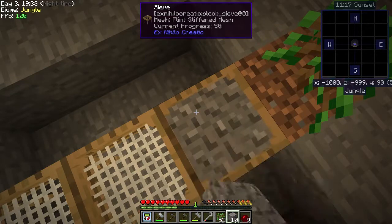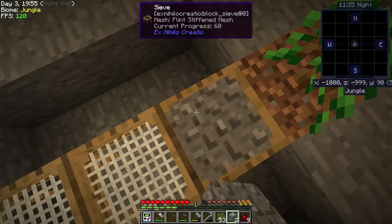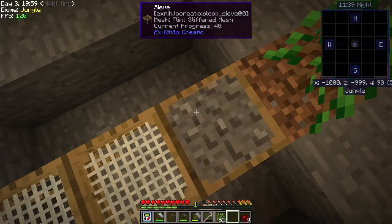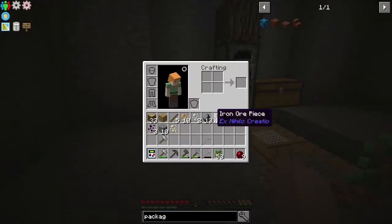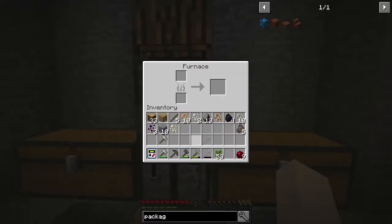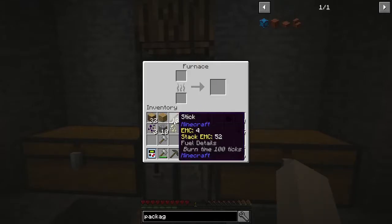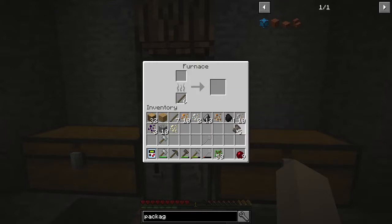We need lava before we can actually use the smeltery anyway, so that's a good step. There we go - did we get it? 21 iron bits - yes we did! We only need three but we're going to go ahead and do those. Awesome! We need more sticks. There we go, that'll make our bucket and then we can do the quest. We're going to have to make another bucket to get another water source.